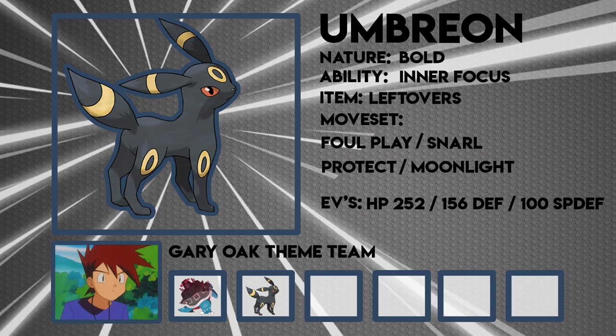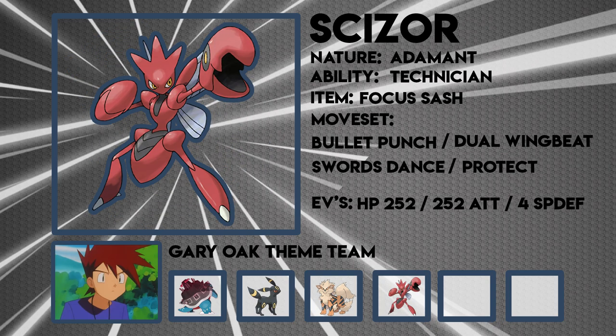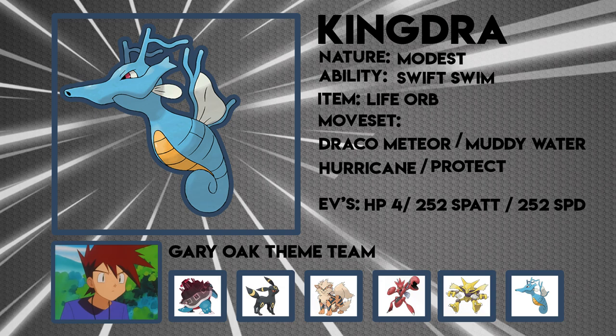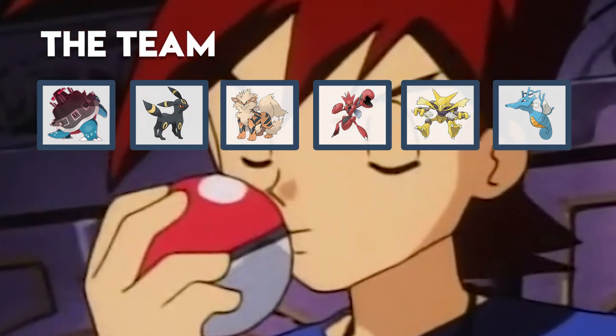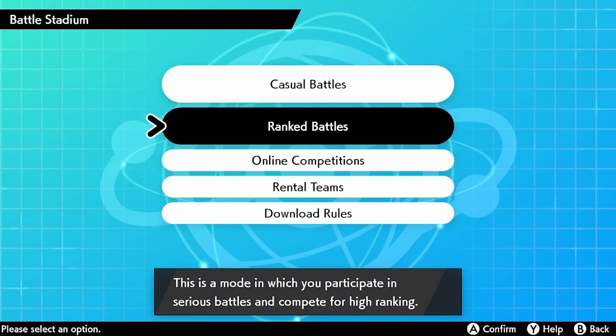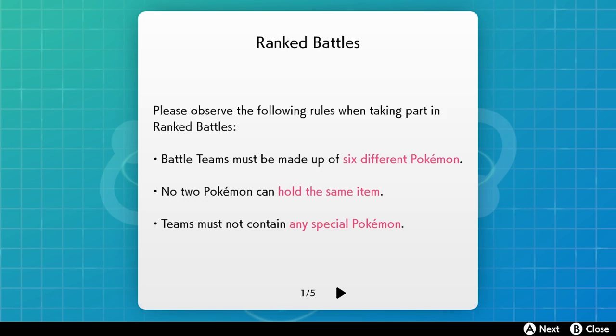Then we ask ourselves: what would Gary Oak do? We create a team with G-Max Blastoise, throw on Umbreon — one of Gary's favorite Pokemon — add in Arcanine, one of the classics, with a choice band. We add in Scizor for a little bit of priority, Alakazam for the speed we need, and round the team off with Kingdra for a more dynamic feel. Honestly, I feel it's a team Gary Oak himself would be super proud of.